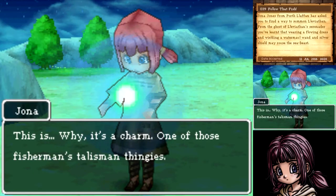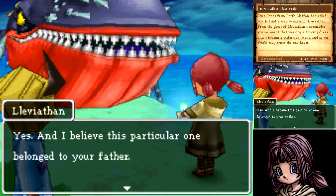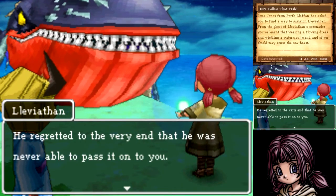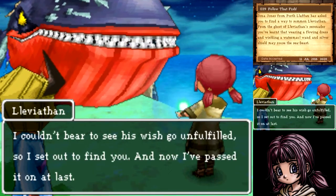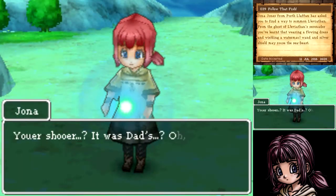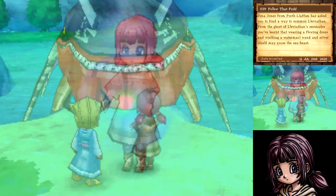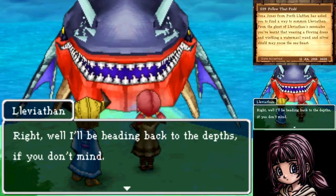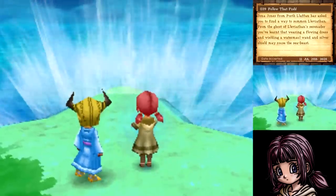Leviathan reveals the talisman belonged to Jonah's father. He regretted to the very end that he was never able to pass it on to her. Leviathan couldn't bear to see his wish go unfulfilled, so he set out to find Jonah — and now he's passed it on at last. Jonah is overwhelmed: 'You're sure it was dad's? I don't know how to thank you.' Leviathan bids farewell and heads back to the depths, also tossing us some more ambergris as he goes.